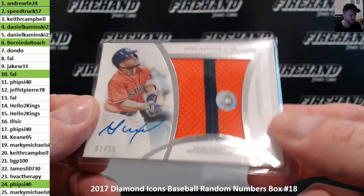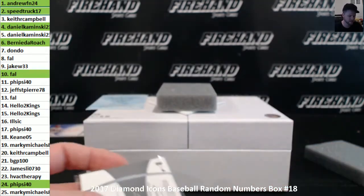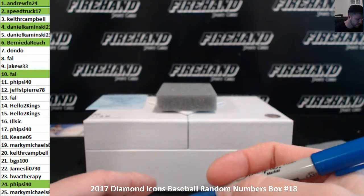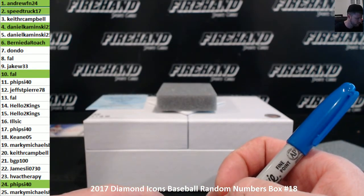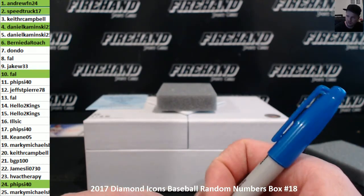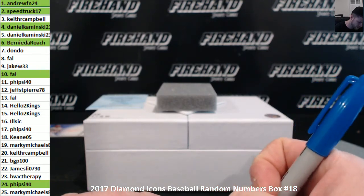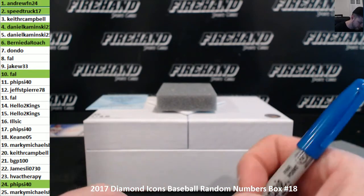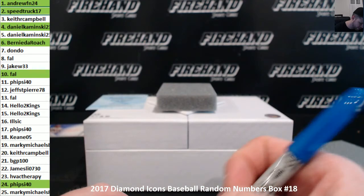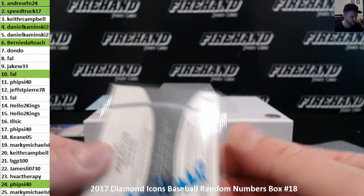You don't get a shoe card in every box — you get one memorabilia card. Usually the case hit of the memorabilia is the shoe; the rest will just be a bat piece or a jersey. It's basically like Flawless — Topps' version of Flawless. They actually even have diamond cards, though I've never pulled one, and they have logo men and stuff.